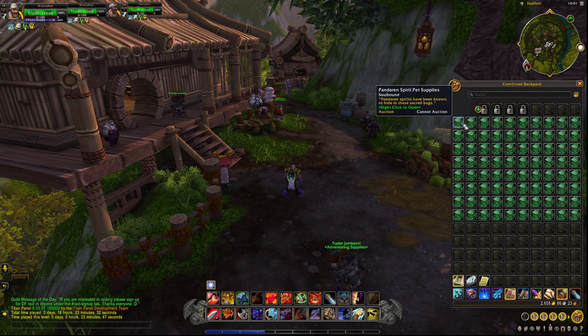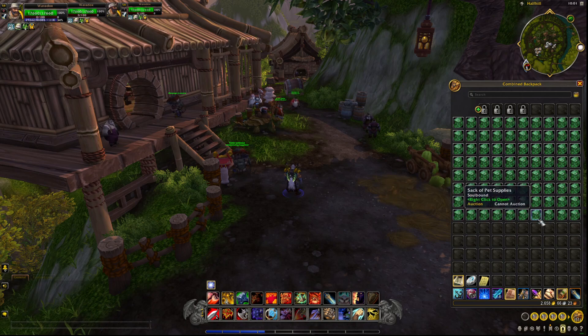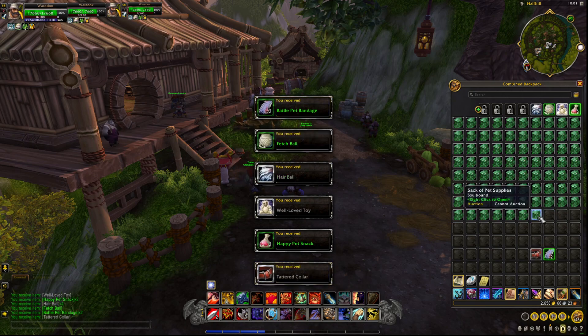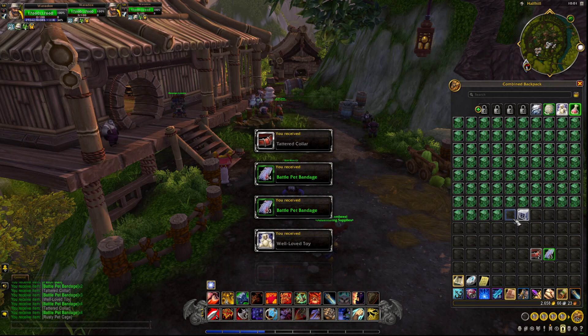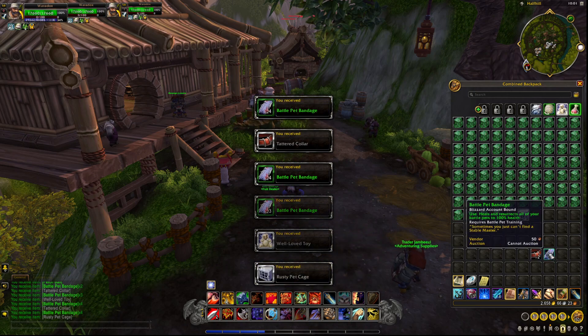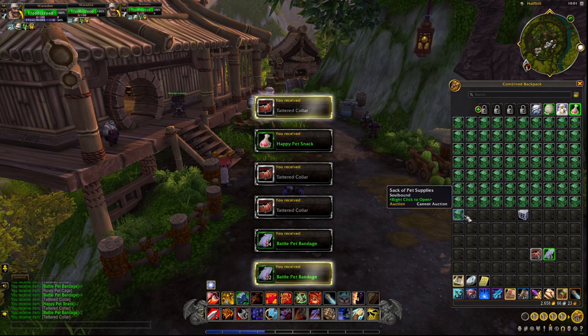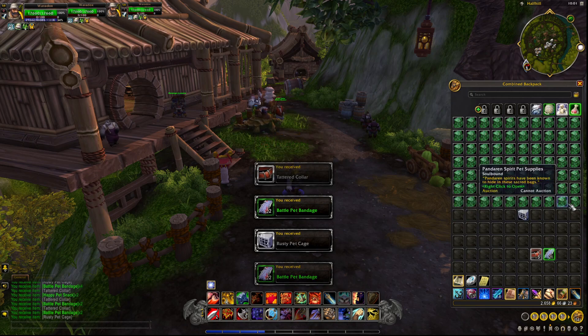The other bags can also drop pets as well. I don't remember exactly which ones. So I've got 80 of these — let's see what happens, let's open 80 at a time and see what we get. You get a lot of these gray and green items. The bandages are kind of nice if you want to use those to level in the future. All right, we got through 10 with no pets.